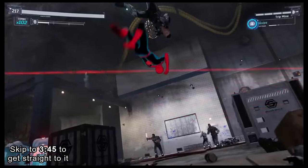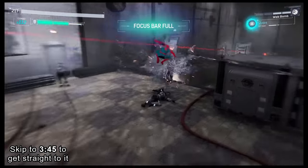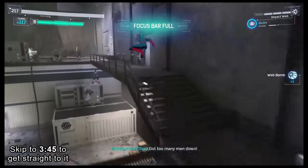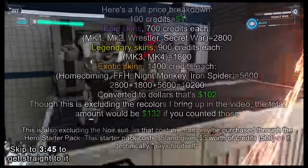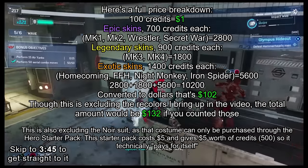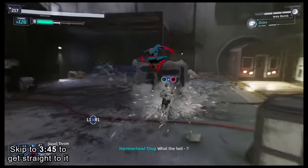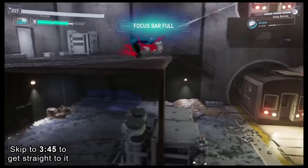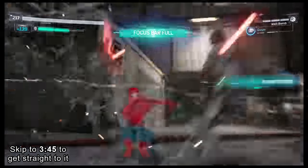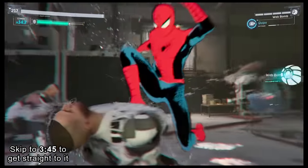For starters, Avengers' version of the character is so similar to the Insomniac version that it would be weird not to compare them. On top of that, there's the matter of price. Most of Spider-Man's suits in Avengers cost real money, so if anything, there is a higher expectation for them. It would cost over $100 to purchase all of the suits in this video, whereas the only suit in the Insomniac game you'd have to pay extra for is the Spider-Armor, which could be bought for like $15 and also gets you additional suits and DLC missions.